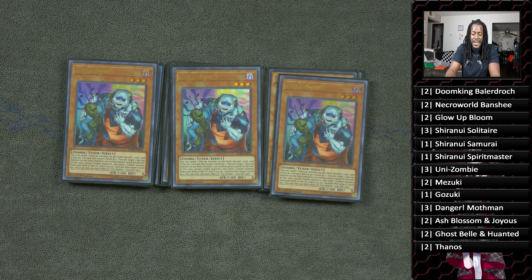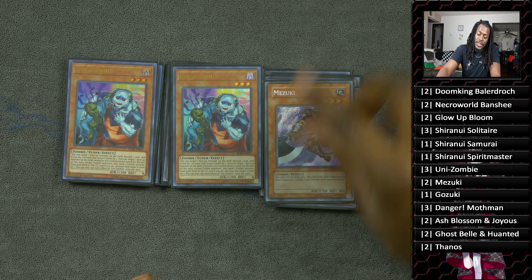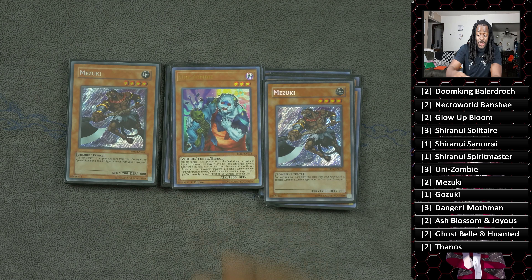Three copies of Unizombie — in our last build we wanted to play two because we had so many options, but now we kind of need Unizombie and want it as fast as possible, so the three-copy ratio was seen as best. Only two copies of Mezuki.